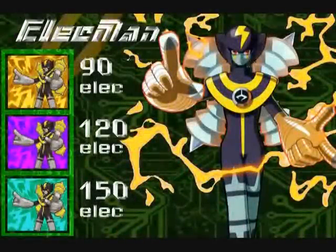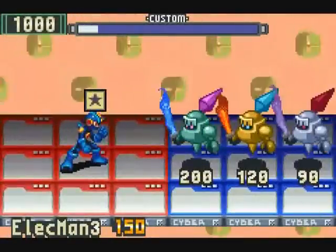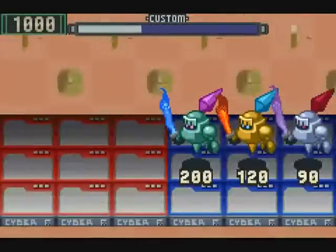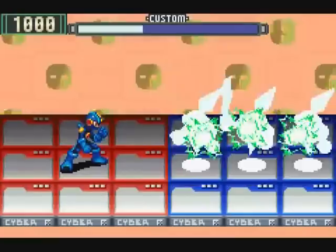Now we can move on to an element beyond just Heat and Aqua. It's time to talk about Elec Man. He likes to fry the enemy with Elec attacks and makes sure everybody gets a taste. Once summoned into battle, Elec Man is pretty straightforward — he just rains lightning down on every single enemy. Zap! Yeah, there's no escaping that.